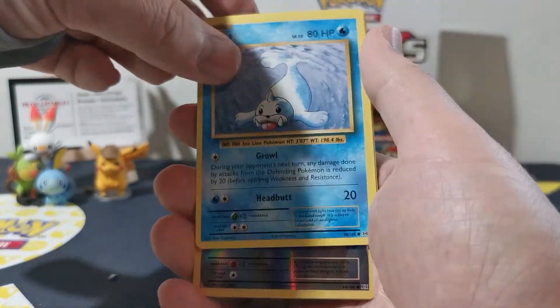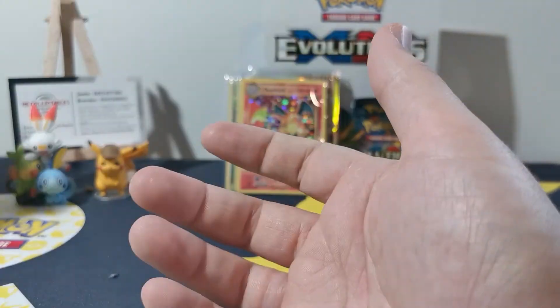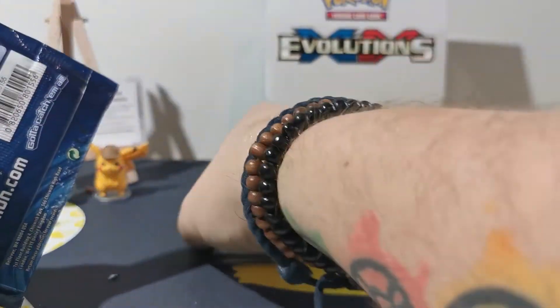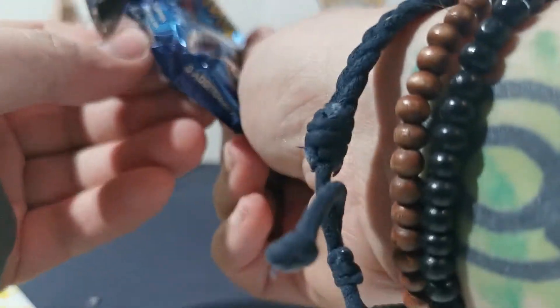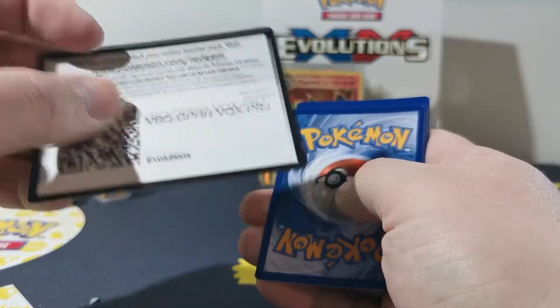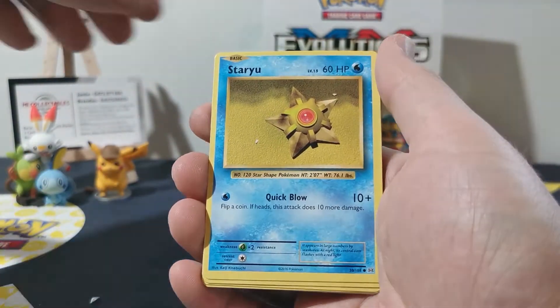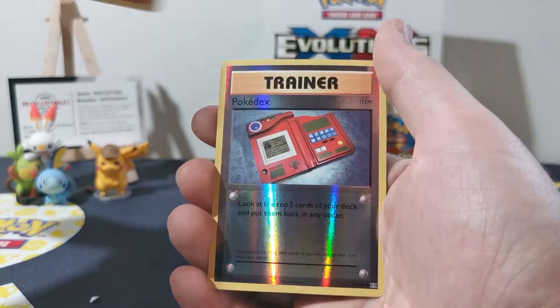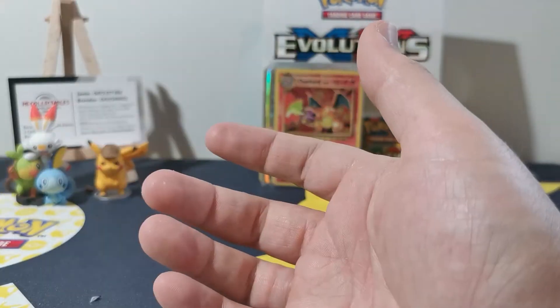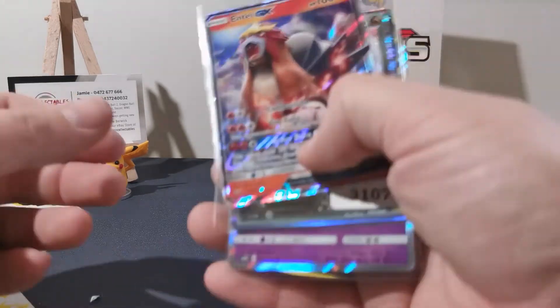I will be getting her in the videos as soon as I can — once she learns that they're daddy's cards and we don't touch them. A nice Electrode again. Alright guys, last pack! Getting off to a good start there. Last pack — let's flip all the cards over. Can we do something good for the last pack? Even a holo? Come on. Pokedex and a Beedrill. Obviously no one likes me. I'm still bloody happy — but let's go for our mail day.